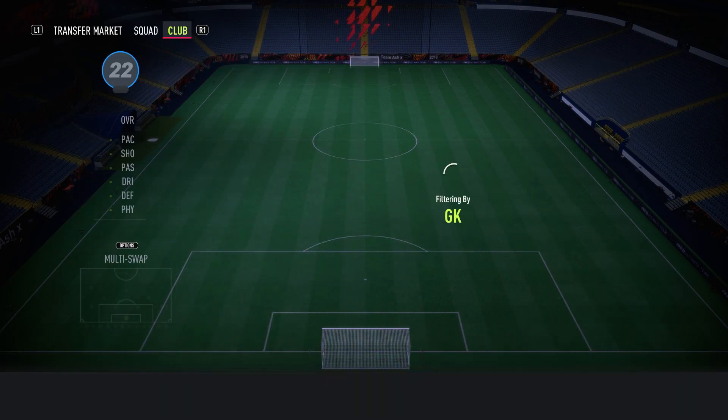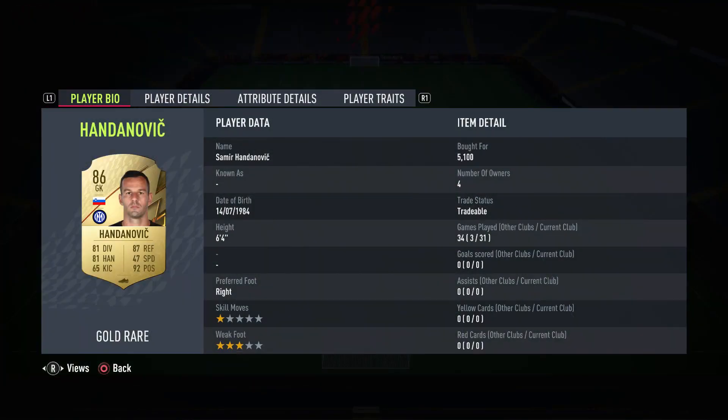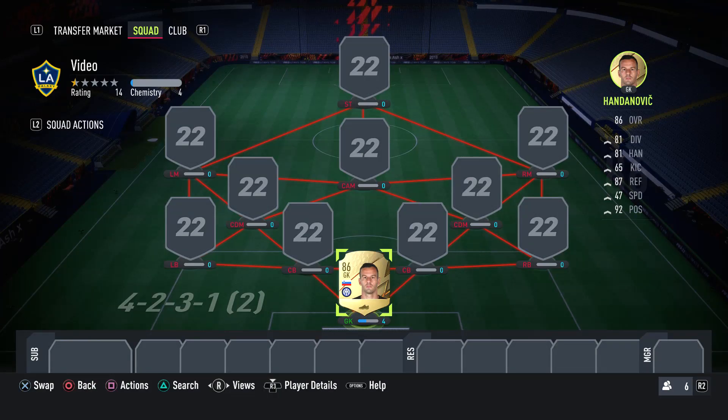In goal, we actually have Handanovic. I know I've got Chesney in the club, but you'll see why I'm not using him in a moment. The reason we've gone for Handanovic is because he only costs 5k and he's an 86 rated card, which means you're not going to lose any money on him in the long run. Because obviously when SBCs come out, he'll actually go up in price. So it's actually a safe card to have in your club because he's not going to drop in price, and you'll actually probably make money on him.